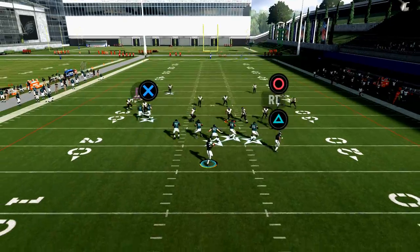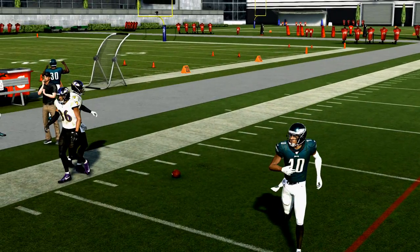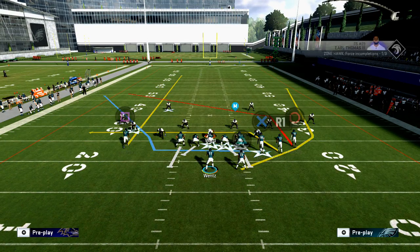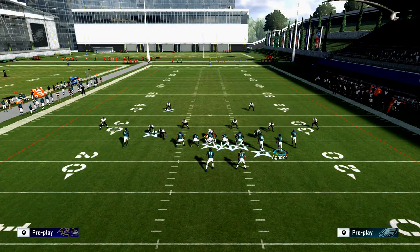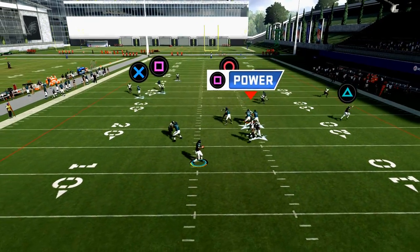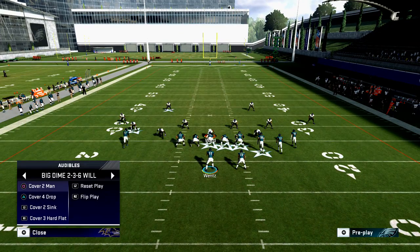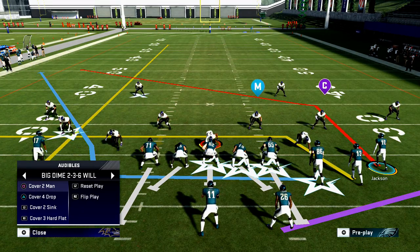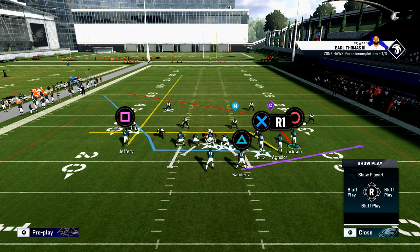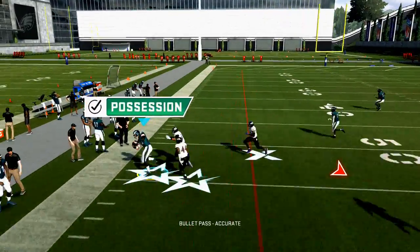The first read on this play is going to be the seam. If they stay disciplined on the seam, with a pass lead up you'll be able to hit that Zach Ertz route very effectively. Cover two is going to give you the hardest time because the deep halves are the most disciplined of all the deep zones when defending out-breaking patterns and seams. But if you have time in the pocket, you can get a nice possession catch on the outside with Zach Ertz. Against cover four drop zone, the seam route isn't quite there, but that route is wide open against the cover four drop.